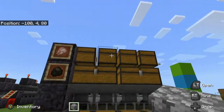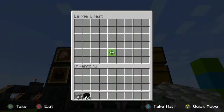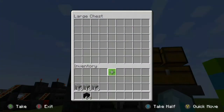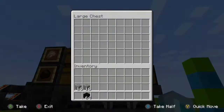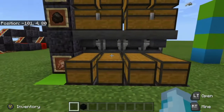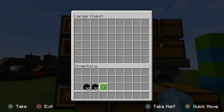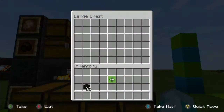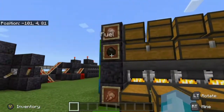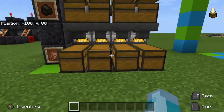As you can see here, it's a very simple design. You've got your input, your output, and your fuel. Your input is at the top where you put anything that you want to smelt. Your output is at the bottom where you will receive all your items, so you don't have to put anything inside there. Then you have your fuel, where you can put any fuel blocks or anything that can burn in a furnace.